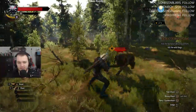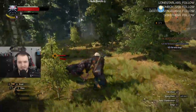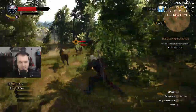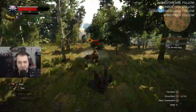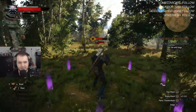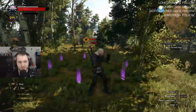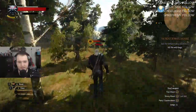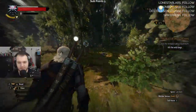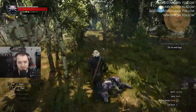My guy, take your sword back out! Where is it? Oh my god dude - I thought C was the button. Why did he put his sword away? Okay, got it. Oh my god dude, I almost got wrecked there. Drink some - or eat some bread.